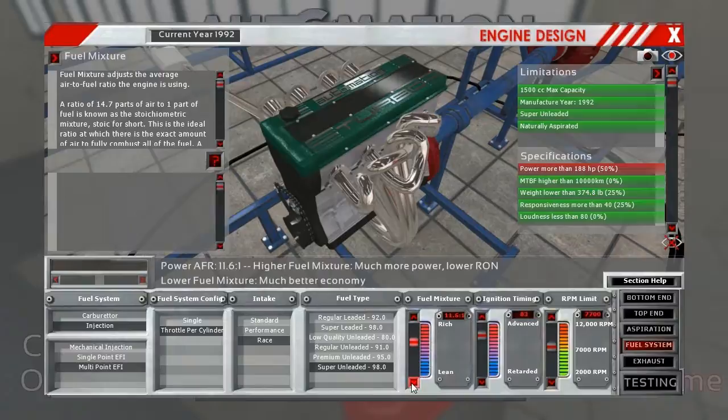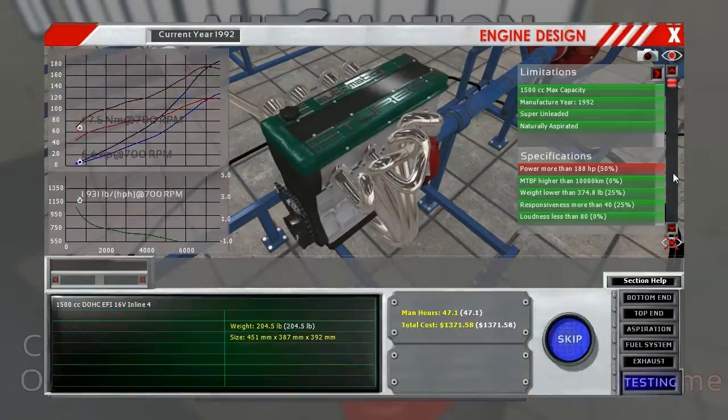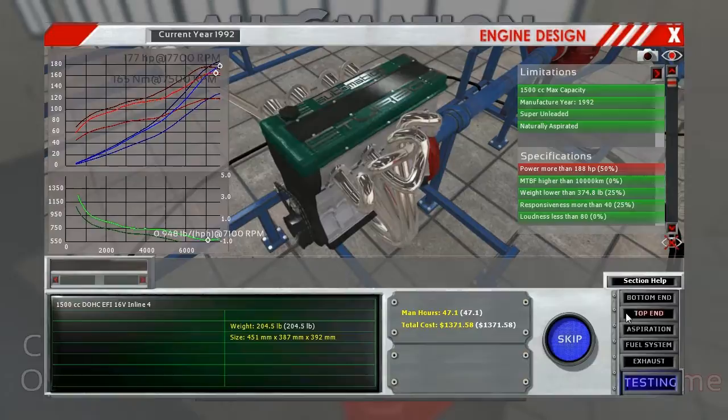We'll go back down to 11.7 to 1 and go with a little more timing. We're gonna max this out for race at 100, then go with 12 to 1 compression. Hopefully we don't destroy the engine in this situation, though we've already done that once. 165 — still not quite there. It sounds like we've still got problems.